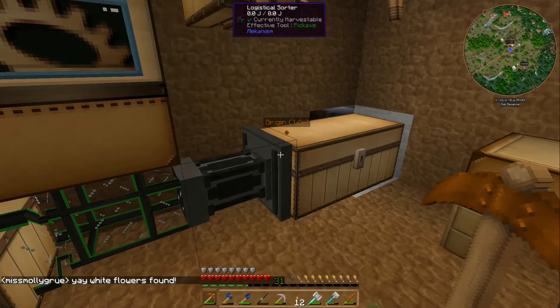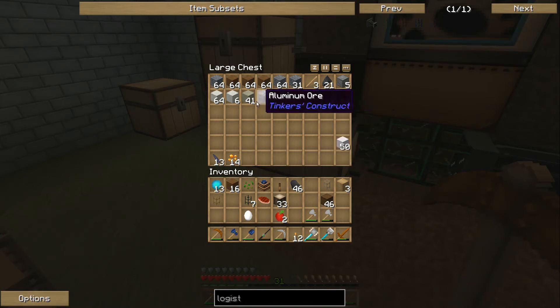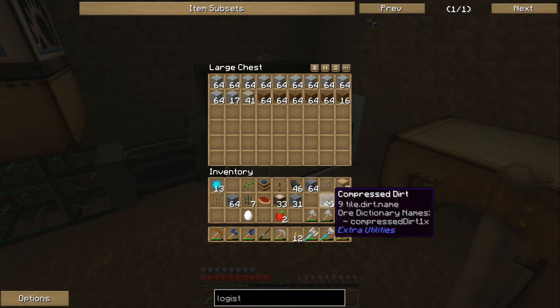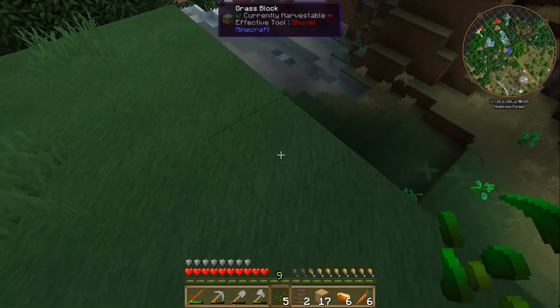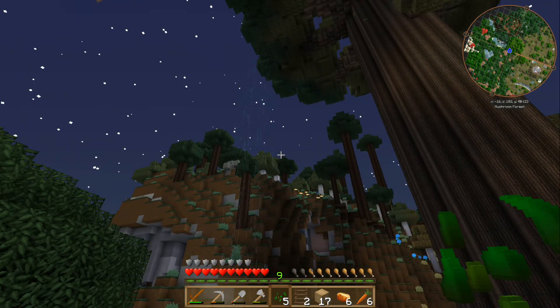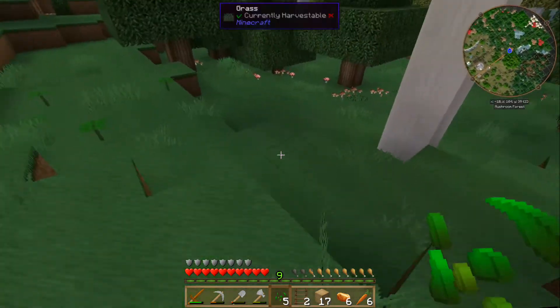You found white flowers — yay! So now, if I do this right, I should actually be able to get rid of this chest, and that will make things considerably easier. Because now I think everything else I put in here will not get sent. Is there a block that makes rain? Because it's raining on exactly one square, falling out of a tree, and I don't know why. You sure it's rain? No. I'm going to stay away from it.